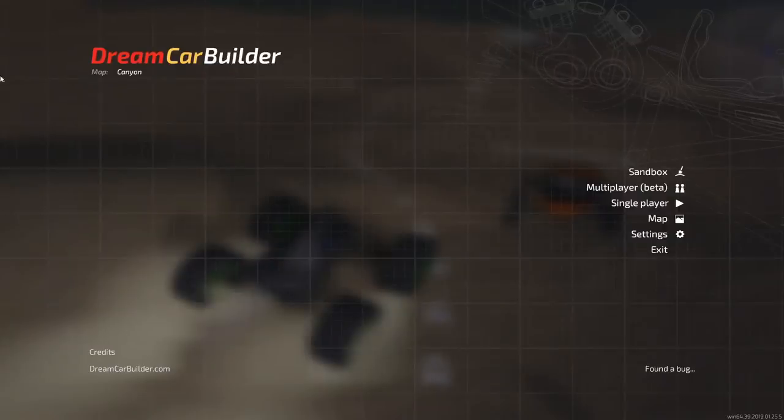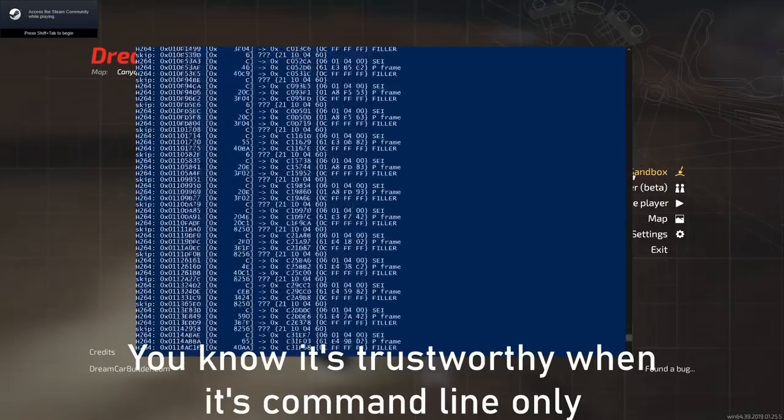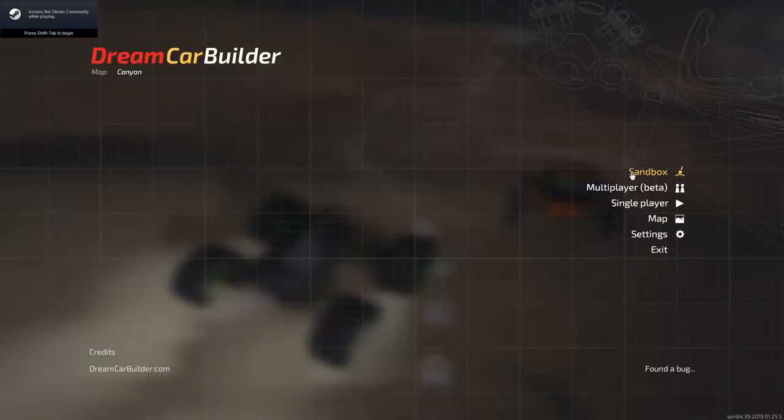Hey guys, today I'm back in DreamcarBuilder, and I wanted to try using a glitchy engine design to make a VTOL. Now I just wanted to say my first 40 minutes of footage got corrupted, but I did manage to save it using a tool I downloaded off a Russian website. For some reason it's only in 15 FPS instead of the 30 I recorded it in, so anything I sped up looks fine, but the tests in the first couple minutes are a little rough. With that out of the way, let's get right into it.